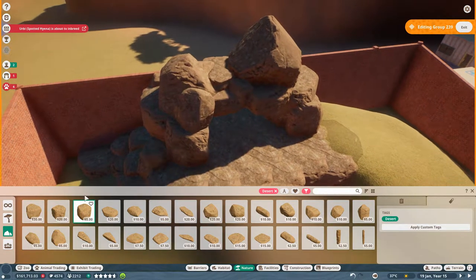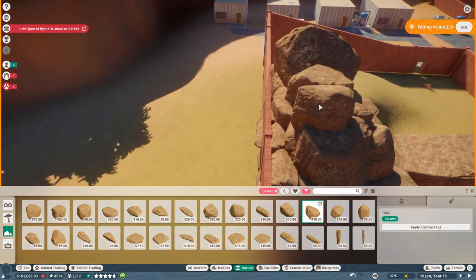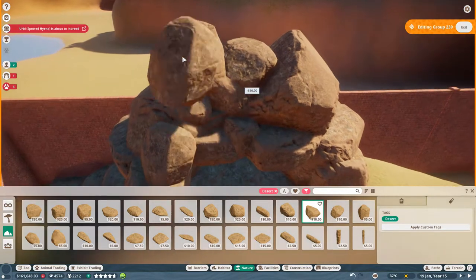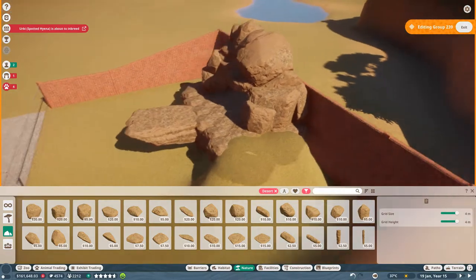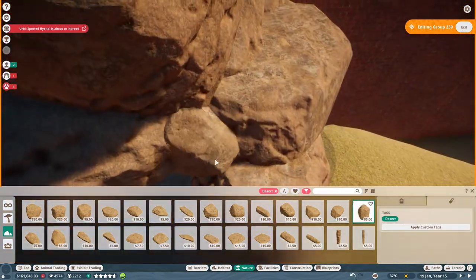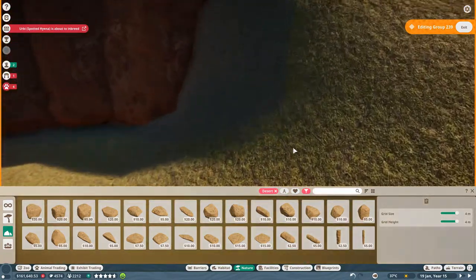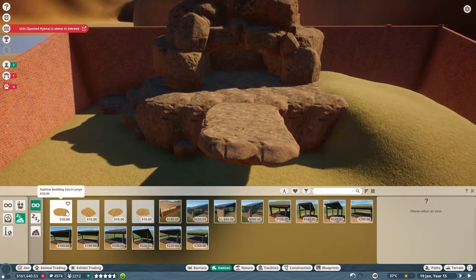Almost done — I just want to create a little topping onto the cave, nothing too serious. Just a little more — beautiful! And... get out of my face. I think that looks amazing. The only thing left is to make sure these dudes see this as a nice heart shelter. I'm enjoying life right now — it's a lot of fun playing this game.